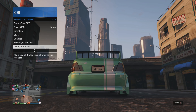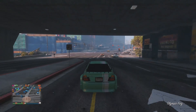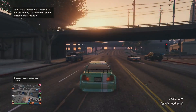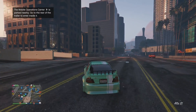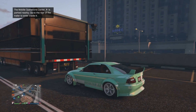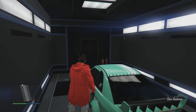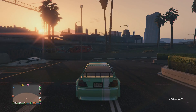At this point bring up your interaction menu, go down to Mobile Operations Center, and request it, then drive over to it. If you don't have the MOC you can do this with a CEO garage, but you need empty spaces in there — if it's full and you accept the full alert it'll just revert back to whatever car you started with. Once you get into the CEO garage you need to modify something on the car, which is why you need to own the mod shop. I prefer the MOC, but if you're doing one after another, the office mod shop is quicker since you have to wait five minutes every time you call out the MOC.